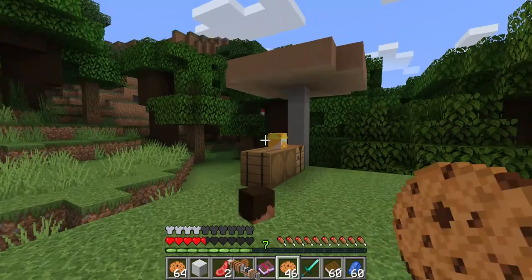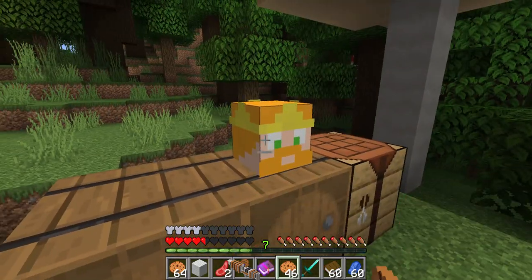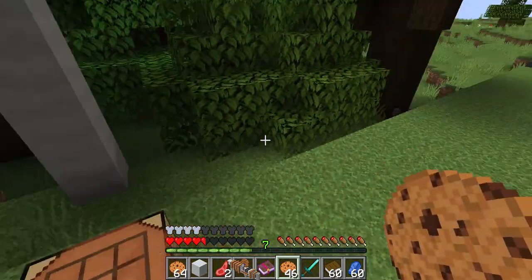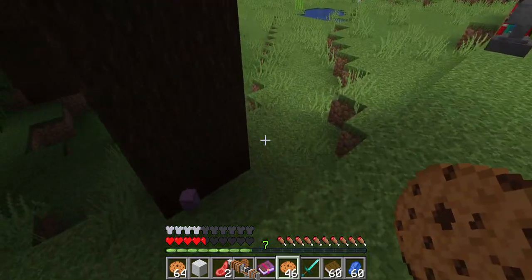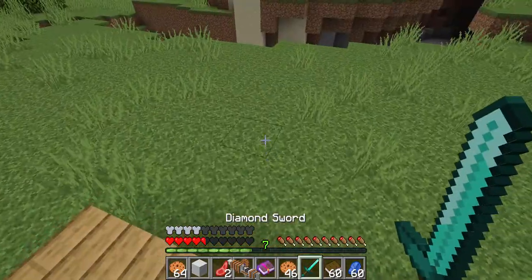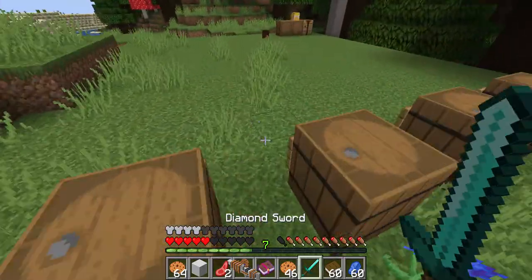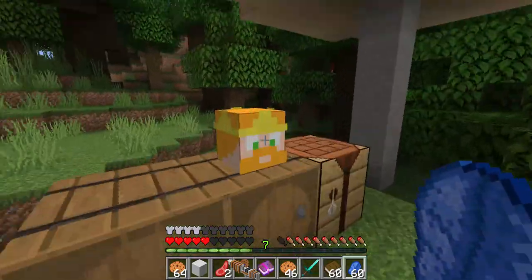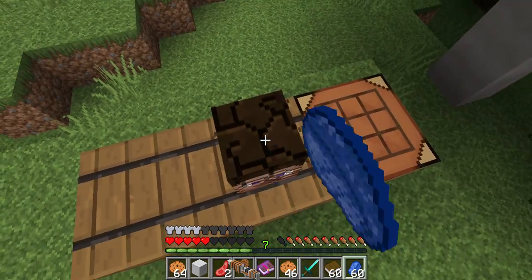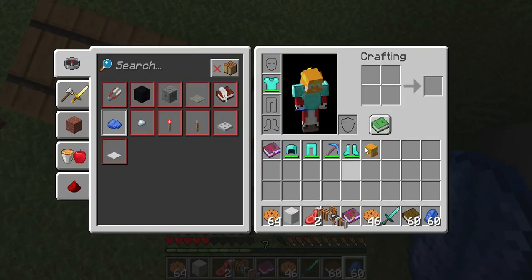I think it's this one. These mob heads aren't supposed to be in the game normally — you can actually get some using a command anyway, and that's why those have textures. But you have to kill the mob for it to actually drop the head. I can't just fall off a ledge and get it; it has to be a kill. Oh wait — they turn into Steve heads when you break them.